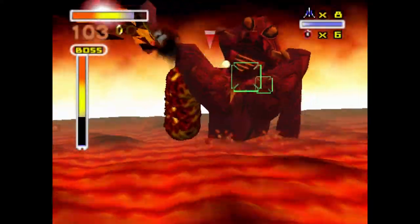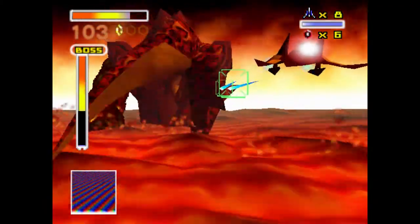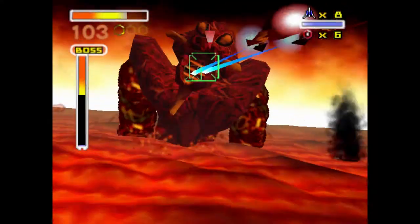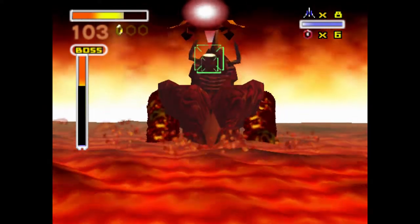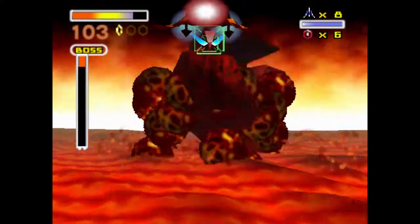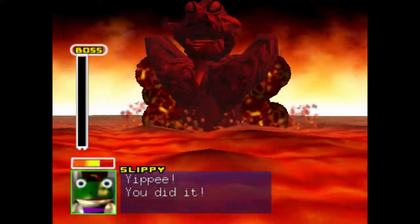This is the boss of Solar — a weird bioweapon coming out of the lava. You want to go ahead and shoot off its arms, which will start to damage the boss. Once you shoot off both arms, just start shooting ahead like crazy. Be very careful — the boss can shoot lava at you and rocks from its mouth. But if you're fast with your shooting and have hyper lasers, this boss is no problem whatsoever.